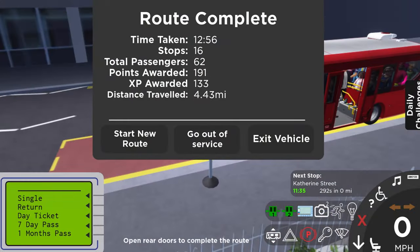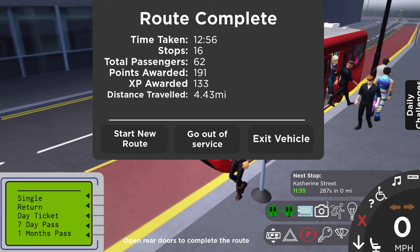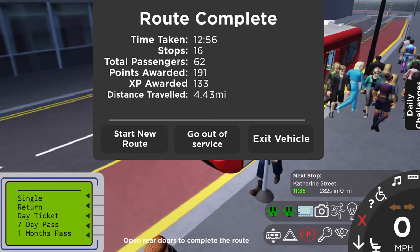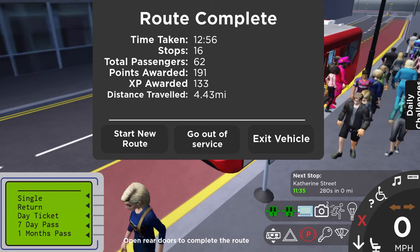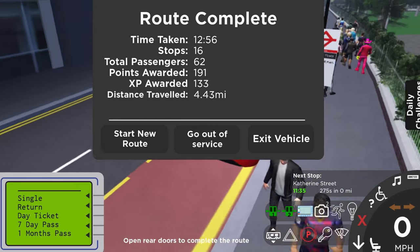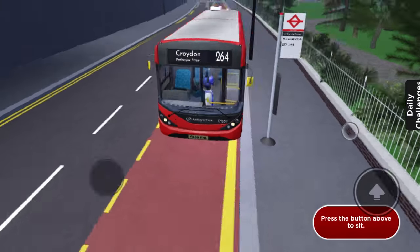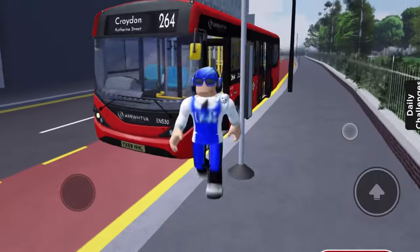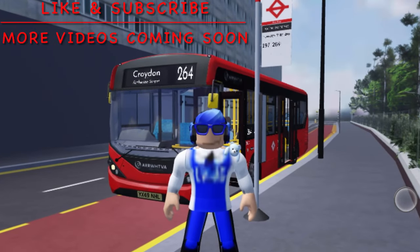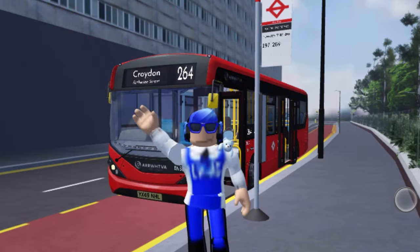That's it — we've done it! The route is completed, which took 12 minutes and 56 seconds. This bus terminates here. We stopped at 16 stops, we've got 62 passengers total, 291 points awarded, 133 XP, and we travelled 4.43 miles. That's not bad for a nice route today. You can see everyone's getting out of the bus now, so I think it's perfect time to end off the video. Thank you guys so much for watching — I really hope you all enjoyed. If you want to see more videos like this, make sure you like and subscribe. We'll see you all in the next one. Until next time, bye guys!